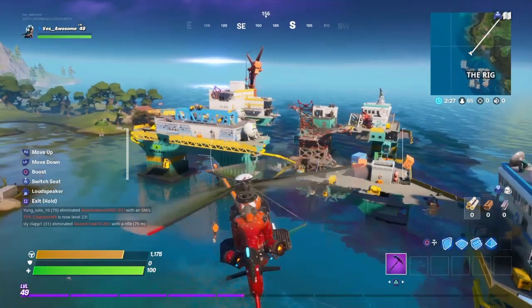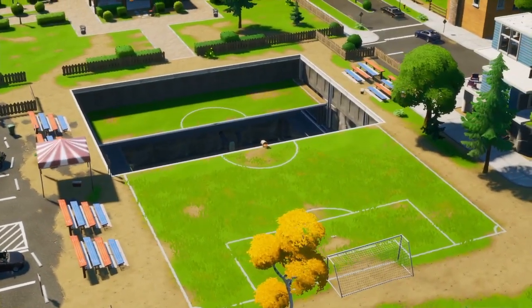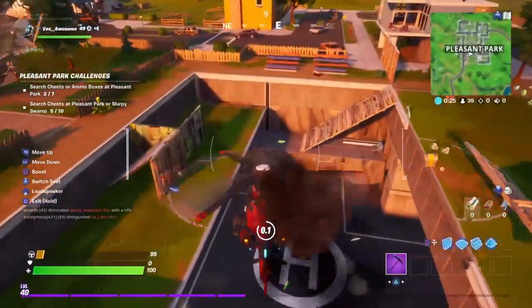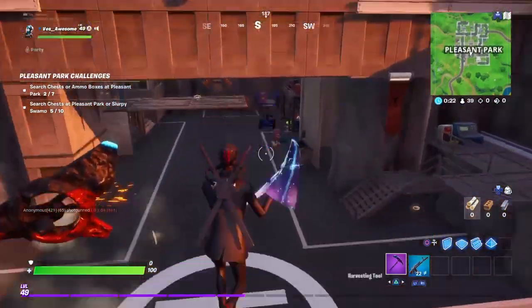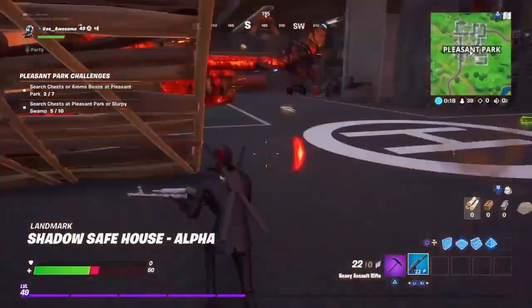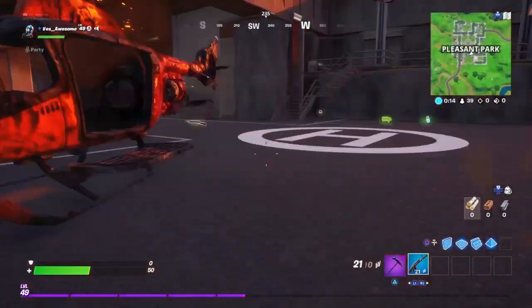Speaking of helicopters, let's get right into the next map change. As you guys can see at Pleasant Park, the underground bunker that was there actually opened up so everybody can see it. I'd have to say this looks really sick. If you're going to go down in this bunker, keep this in mind — there's going to be a ton of proximity mines. I almost died to one, so just keep that in mind. I don't want you dying to any proximity mines.